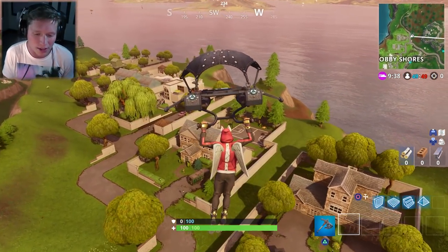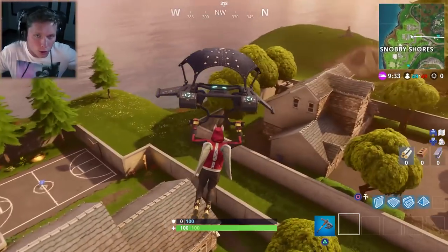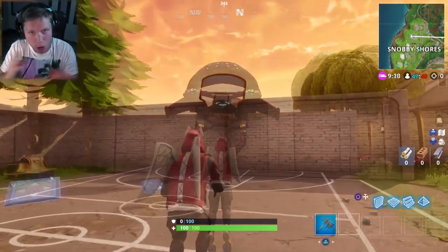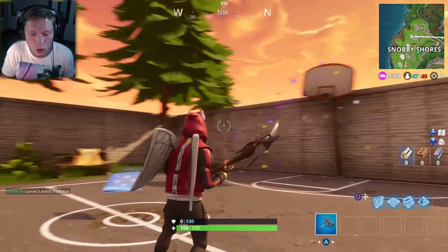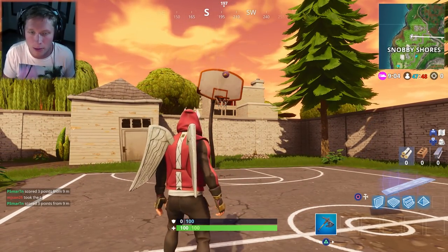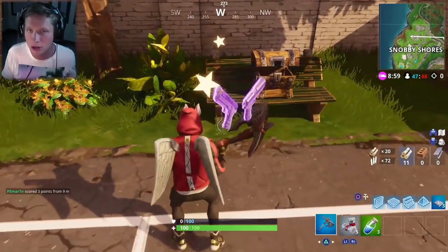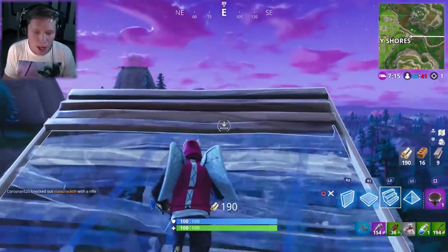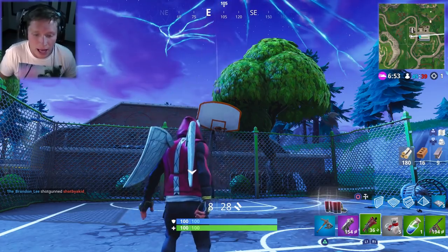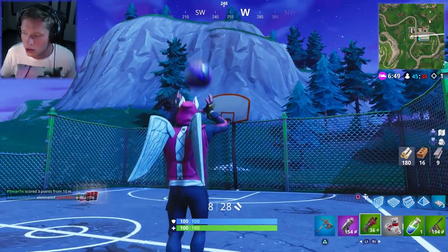The first one I went to was down in Snobby Shores. Some locations have a full court with two basketball hoops — I'm not sure if those count individually or just by location, so feel free to let me know in the comments. You can see there are two here. Right next to that, we're going to go over to the one by the indoor soccer field and the pool area — there's another full court there. And then there are quite a few other ones around the map.